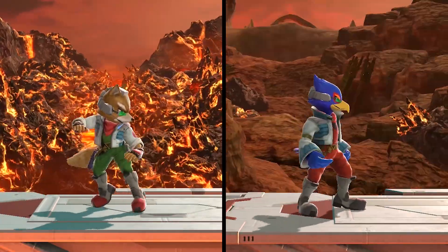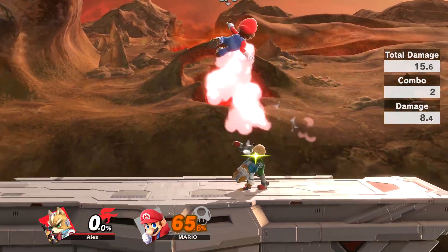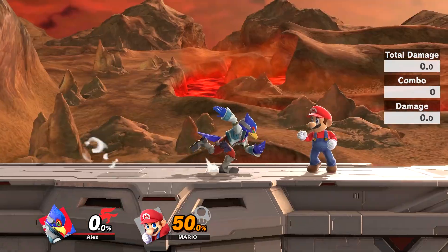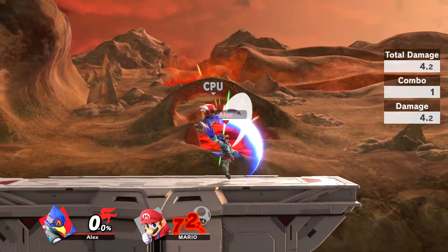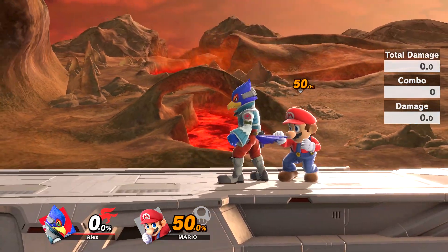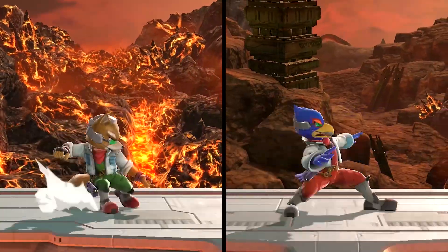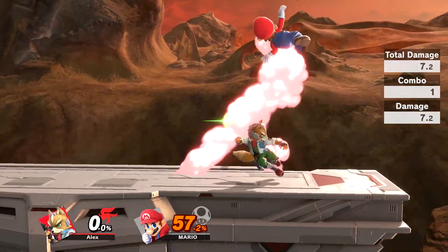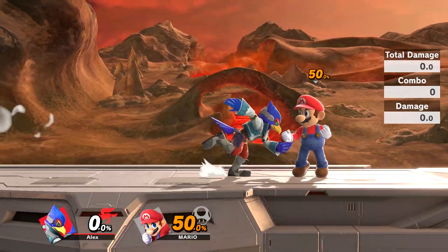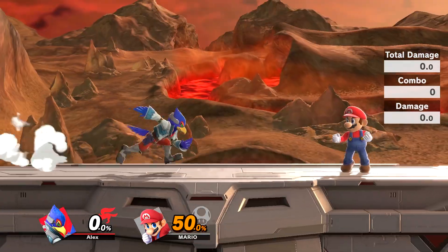Falco's down tilt is a bit stronger and also has a lot more knockback. Their up tilts are different attacks. Fox does a single quick kick reaching from the back to the front, and it can be comboed into itself or various other attacks. Falco's attack is two hits, which has a little more knockback, but can still be used for combos. However, it won't always reliably connect if the opponent is behind him. As for their dash attacks, they're about the same. Both versions are strongest at the start, with a late hit being weaker. Falco's attack does more damage and knockback overall, and a late hit also launches the opponent more horizontally.